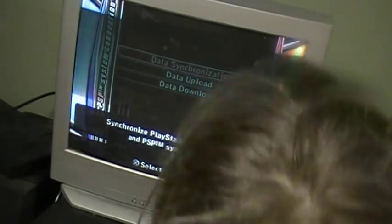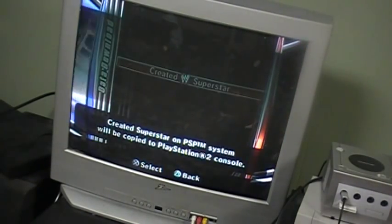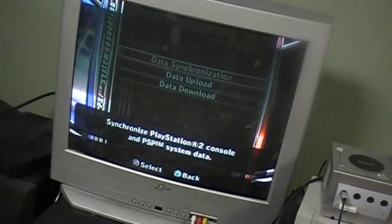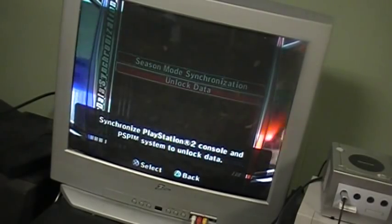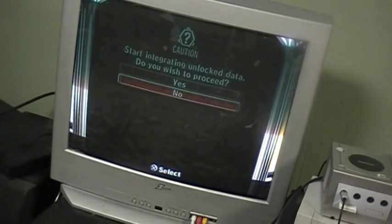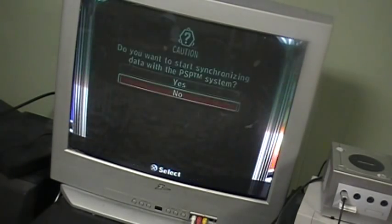Alright, I'm going to do data download. I'm going to unlock data, PSP system to be, profile 1.